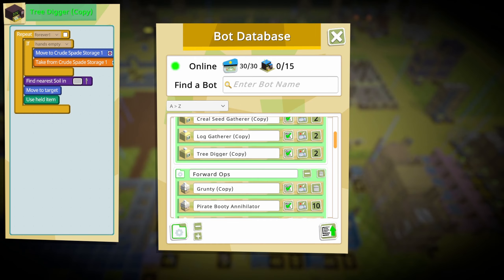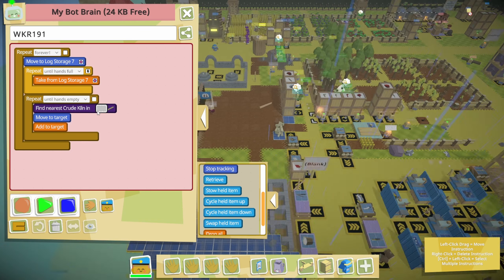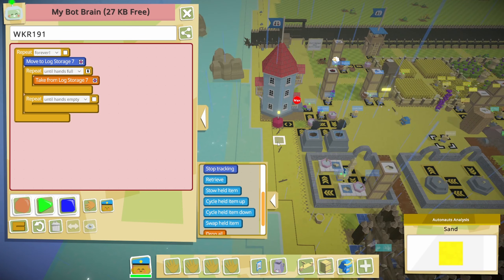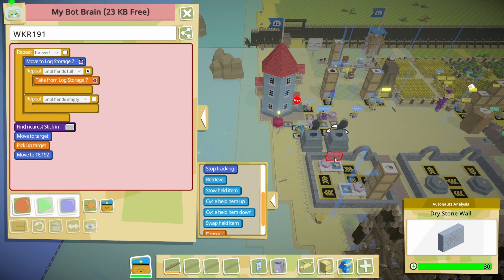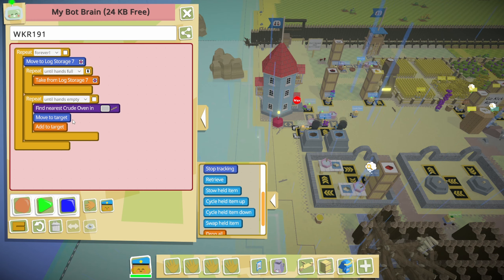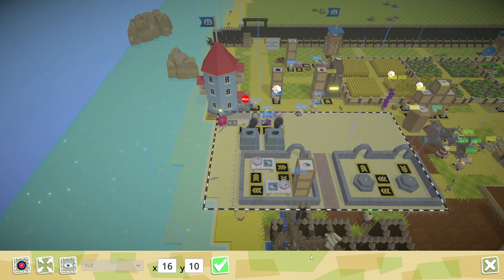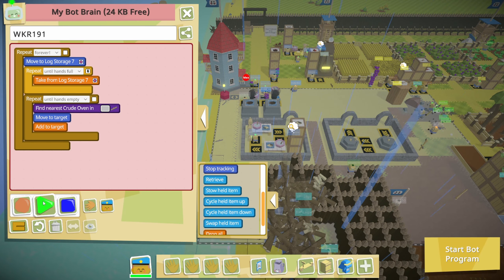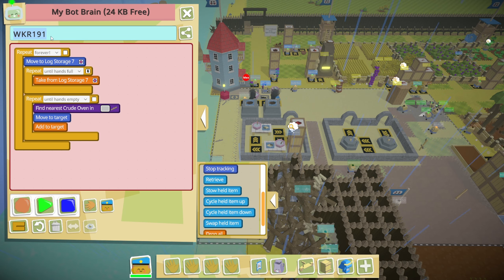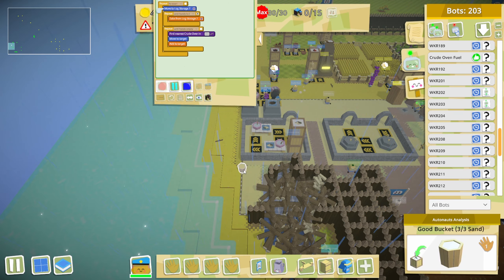So you are going to grab that new code. I need to move all these around — just copy it. I'm going to grab a stick so I can get the code here. Find the nearest crude oven and add to here until your hands are empty. I'm just going to lower this so I don't have to look at it, but in case I ever make it bigger. Good enough — and I want you to do this forever. This is crude oven fuel starter, get going.